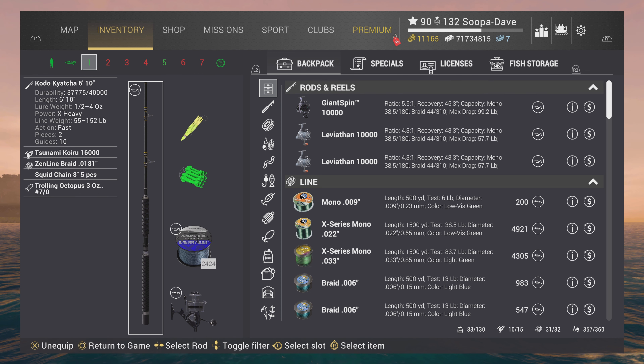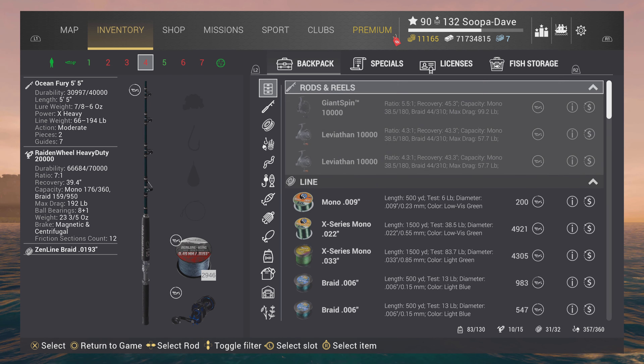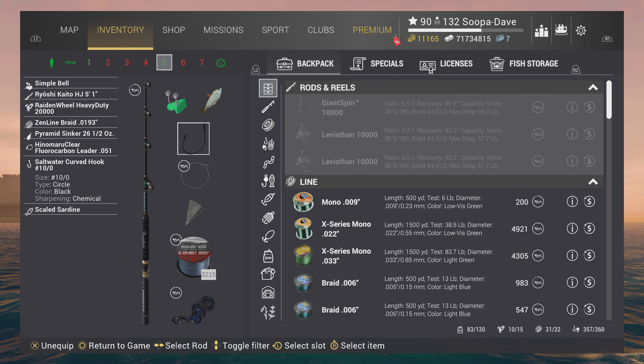For lures, you can use trolling octopuses or plugs — both work. I use them about midway in the water or a little bit towards the lower part. Same thing with bottom rods: only let it sink to about halfway in the water, though you could go a little deeper. Scaled sardines on a teno are also pretty good options — I have caught them on that, but most of the time I get them on the trolling octopus or the plug.